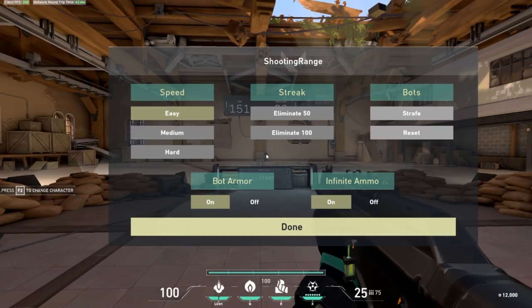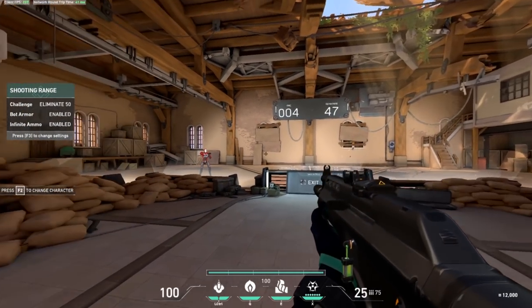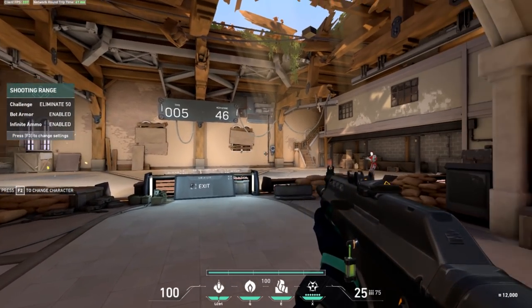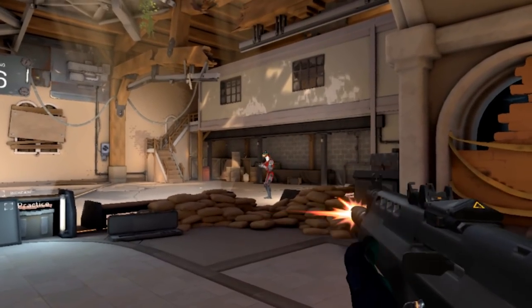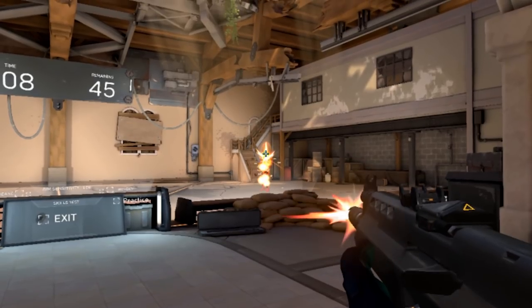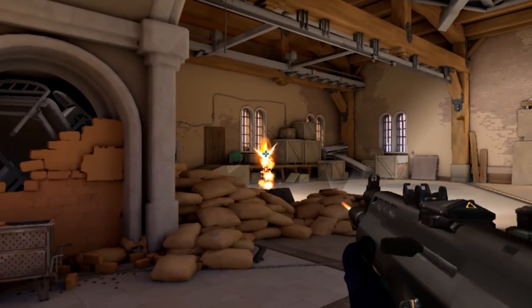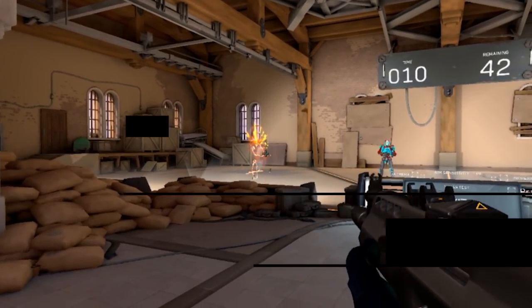Once you're finished, press F3 again and select Eliminate 50. This time we're focusing on the reactionary part of the movement — try to react to the bots spawning and immediately flick and headshot them. You're probably noticing you're not fully accurate with your flick and still have to adjust to hit the headshot. This is called a micro-adjustment, and it's completely normal. Low sensitivity is going to help you with these micro-adjustments.